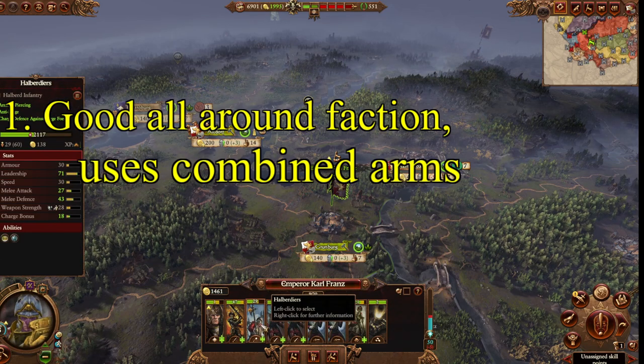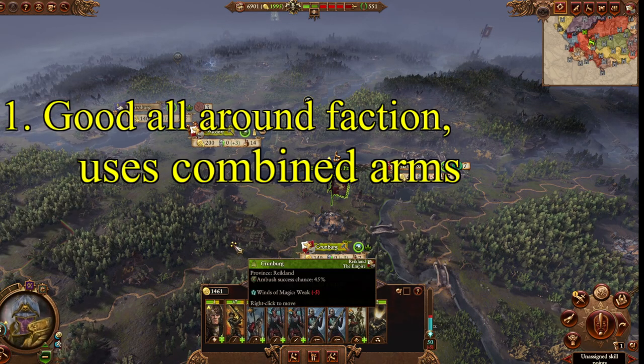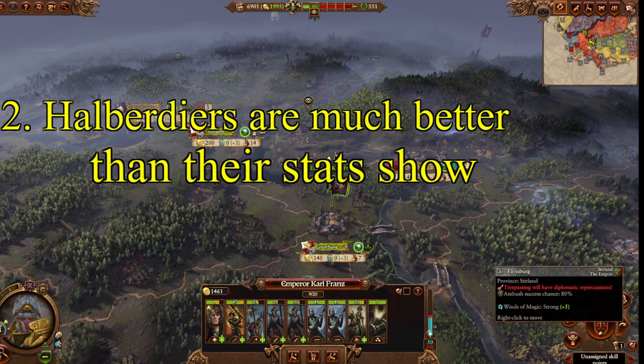By combined arms I mean having good infantry in the front, backed up by solid ranged, backed up by good cavalry, backed up by artillery, backed up by magic users, backed up by strong lords and heroes. It's hard to beat any faction in any one field, but you can usually beat them in two to three categories. The Empire is better than most opponents in at least two categories, so use combined arms and adapt your army to the enemy you're fighting.